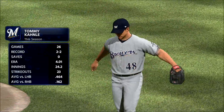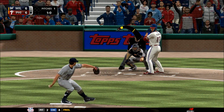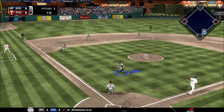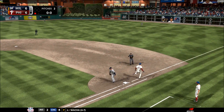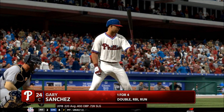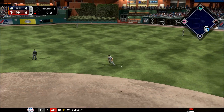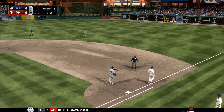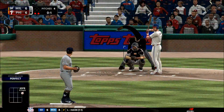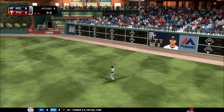Tommy Kingley takes over to start the home 11th, looking to get this one to the visiting 12th. Swinging bunt to the mound — throw to first in time, one away. Stepping into the box, Gary — from the stretch, hit hard up the middle, Murphy's got it, quickly two away. Here's Ryan Zimmerman — takes this the other way to right, Parra is there to make the catch. Darren O'Day gets the ball as he'll take over to start this 12th inning.